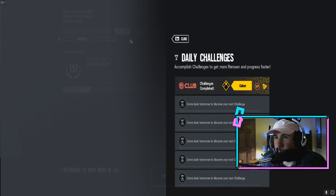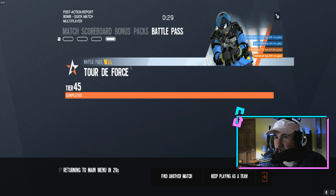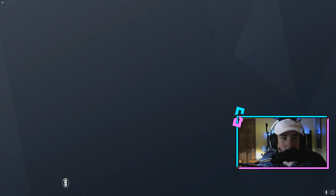What did we learn today? We learned two things: we learned that X Gibson is terrible and you should unsubscribe, and we learned not to play on the worst settings in Rainbow Six Siege.